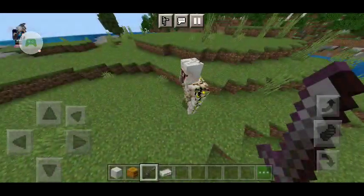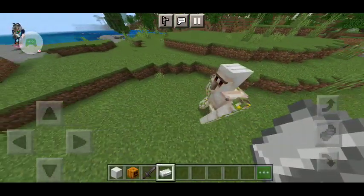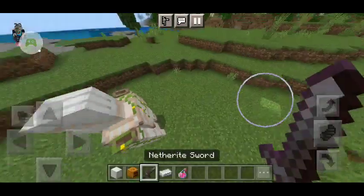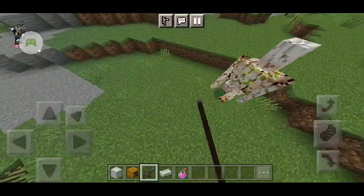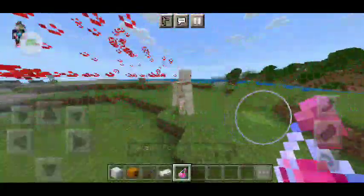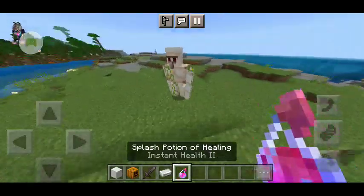In order to repair an iron golem, you can use iron ingots like this — 1, 2, 3 and it's back to normal. Or, can you use splash potions while attacking it? You can! Now you can use two methods: iron ingots or splash potions.